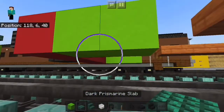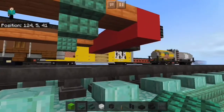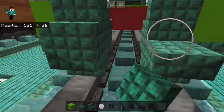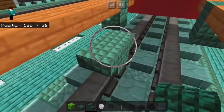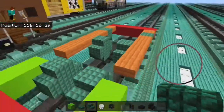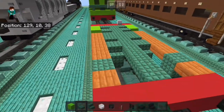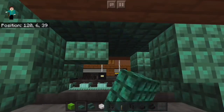Next we're going to do the bottom layer, which is going to start with two slabs on the bottom here, like so, and a slab here and a slab here. Then we're going to do the wheels — the first wheel goes right here. Do the other half of them, replace out four, break these, surround it, bring it over, and just finish off like that. Then we're going to fill in this layer with dark prismarine slabs, and then just these blocks right here.